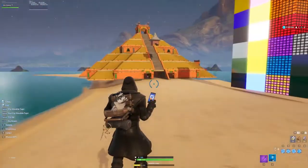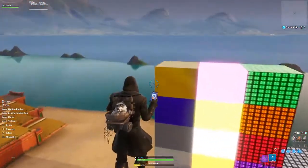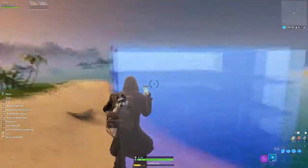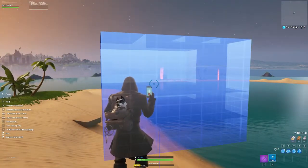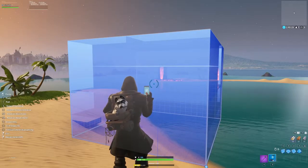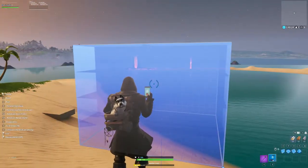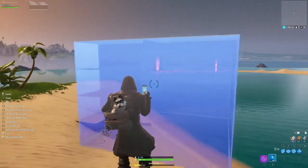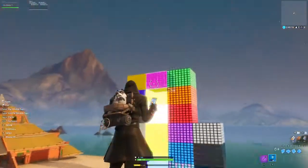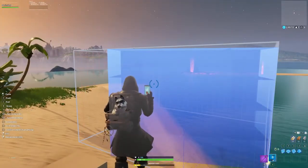For the second glitch, I'm going to show you how to get a flying carpet in Fortnite Creative mode. All you have to do is copy any block — let's use this pink one. Then click Grid Snap to turn that on, and then click Resize. To resize, you right-click and hold.